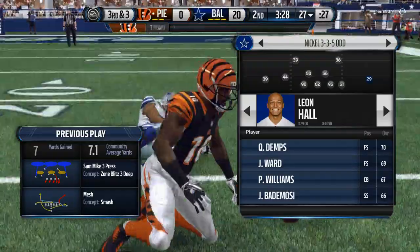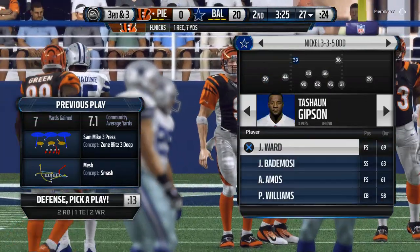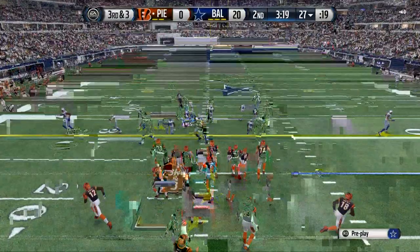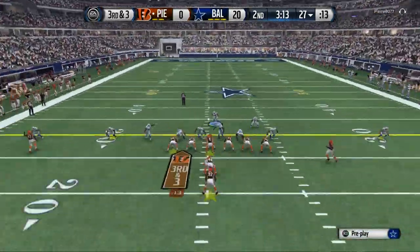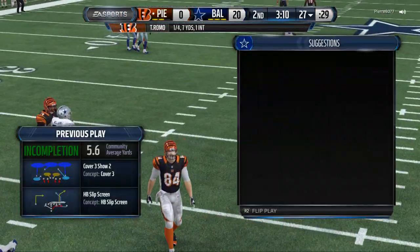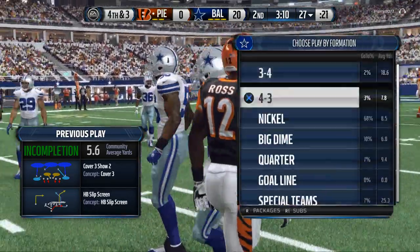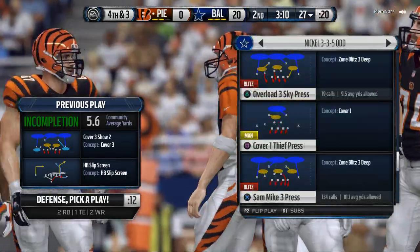I think he's got a Romo card that he's using. We're going to make a quick substitution — use our Amos and put Gibson down. Two, four, five — double-A gap blitz. Get down in the box. Z spot — a little screen pass. There's the pressure. And that is the package we're looking at: 3-3-5 odd, and then we go into a lot of other sets through this.